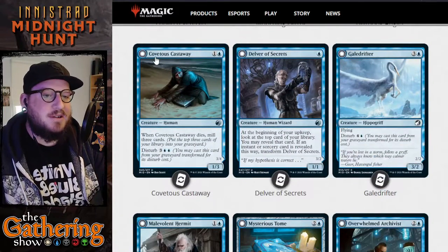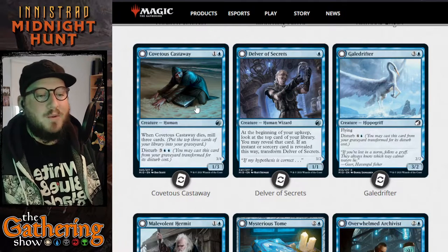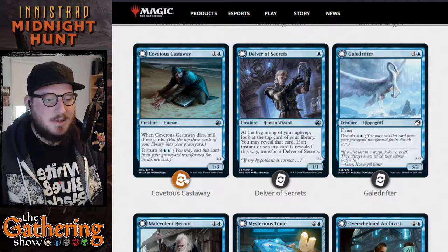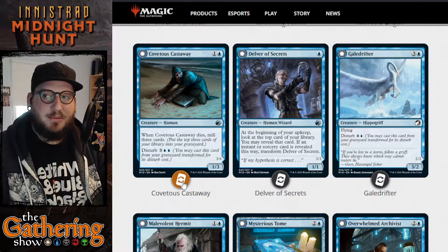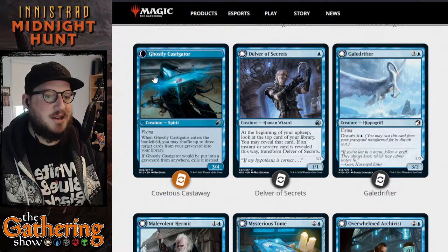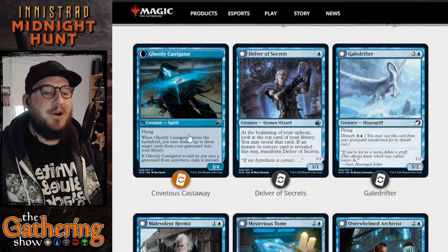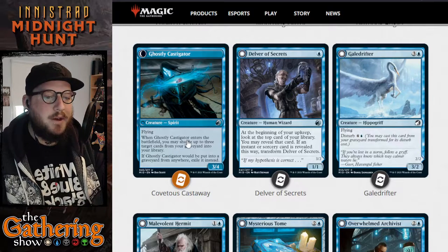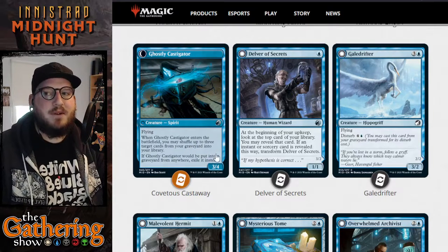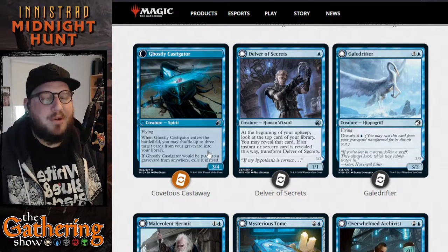The next blue double-faced card is Covetous Castaway — 1 and a blue for a 1/3 Human creature. Whenever Covetous Castaway dies, mill 3 cards. You can pay its Disturb cost of 3, a blue, and a blue to cast it again and transform it into Ghostly Castigator, a 3/4 Flying Spirit creature. Whenever Ghostly Castigator enters the battlefield, you may shuffle up to 3 target cards from your graveyard into your library. If Ghostly Castigator would die, exile it instead.